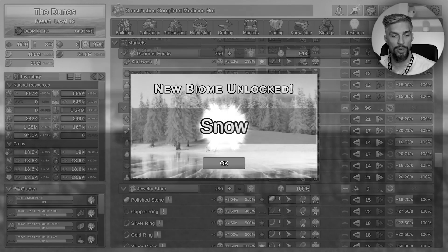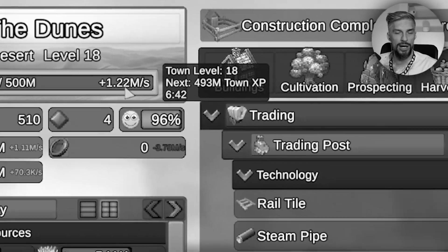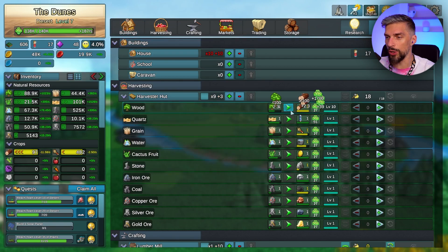We unlock the snow biome in less than an hour - it took maybe 25 minutes. Hey guys, it's 10kosh and today I will teach you how to play Factory Town Idle efficiently. We just started this dunes town, so here are the first things you want to do.